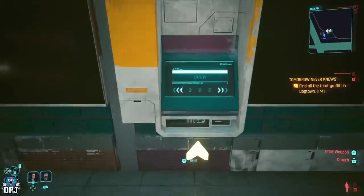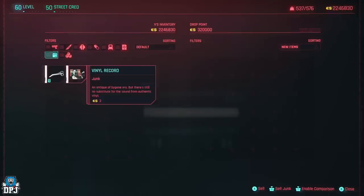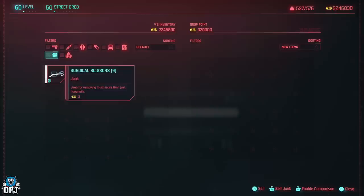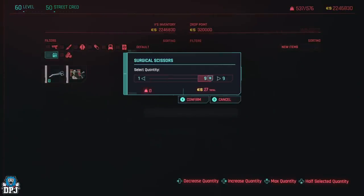Go to either of the two drop points, tab over to your junk, then hover above the stack of junk you just bought. In the bottom right you can see it says 'sell junk' — whatever button this is on your platform, hover above that stack, then press and hold the sell junk button. While holding the sell junk button, press the sell button.